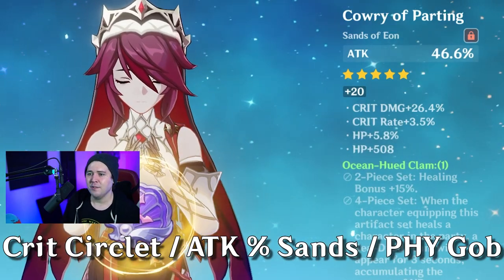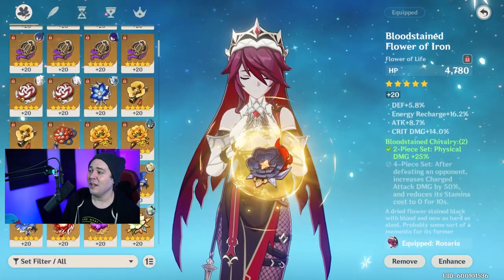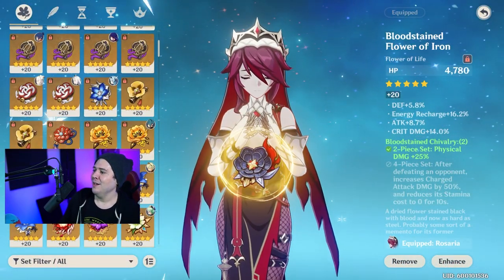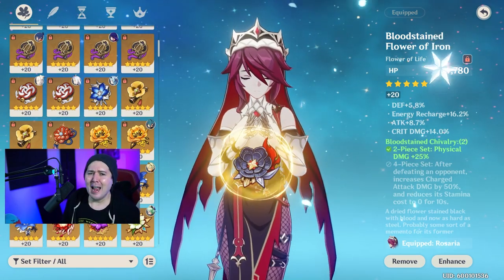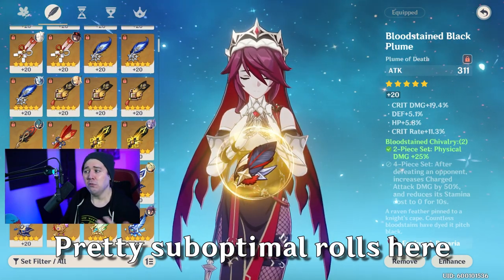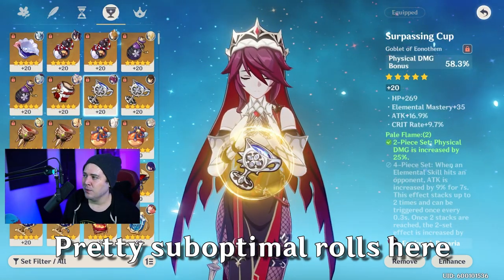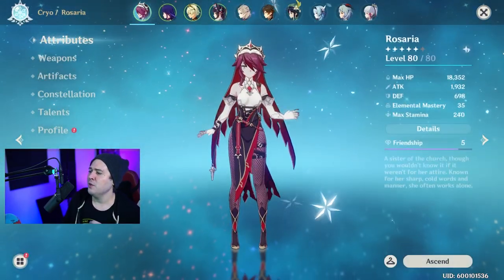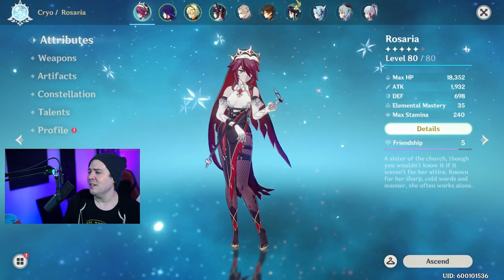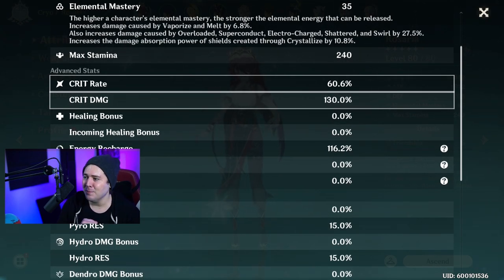We're using a physical damage goblet and attack percent sands, then aiming for crit chance and crit damage in artifact substats. These artifacts aren't even particularly well-rolled — one has attack percent 8.14%, crit damage, and high energy recharge which we don't really need, and the others have okay crit chance, crit damage, defense, and health — nothing super substantial. Yet we're still doing a lot of damage. Grand total stats: just above 1,900 attack, 60% crit rate, and 130% crit damage — which is actually quite low.